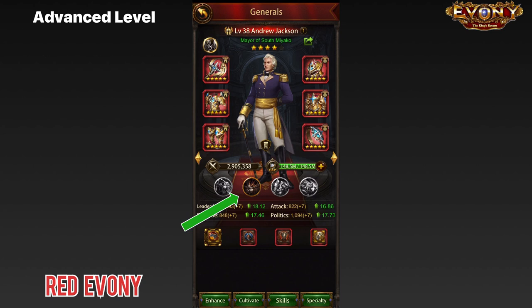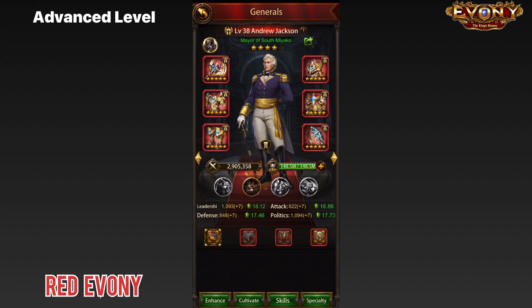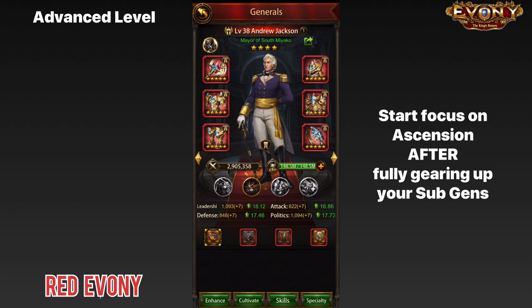You can see I've done some work on Andrew Jackson's specialty. However, you don't need to start paying serious attention to the ascension of your generals at this stage — your primary focus should be on gearing up your generals. I would advise that you keep considerations of ascension until after you have fully geared up all your sub-generals, because before fully gearing them up you won't know your maximum potential for debuffs. Once fully geared, review your debuffs, decide which generals to keep or switch out, and then you can start going into ascension.